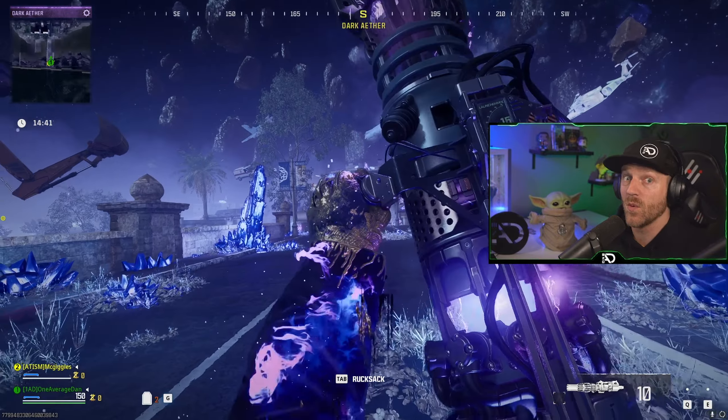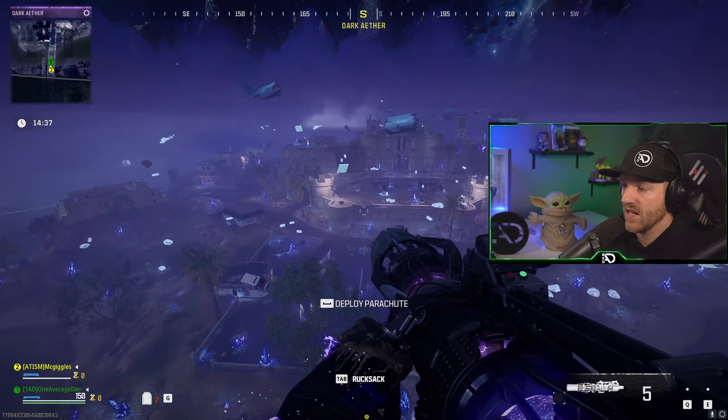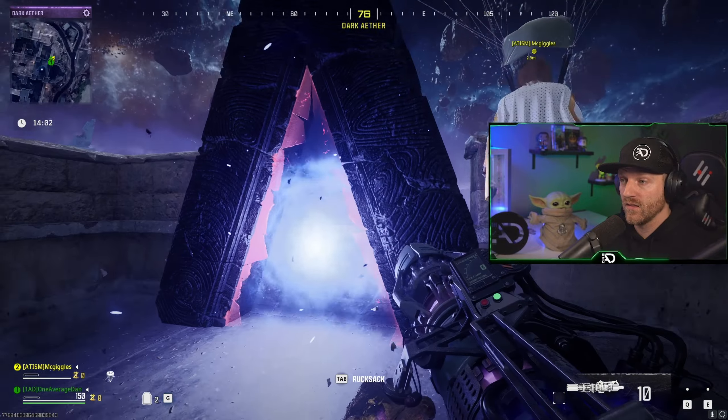Now let's Scorcher — we're using Scorcher because it's way easier. We're going to go straight to the exfil here, not trying anything fancy. This is just to demonstrate how it works; you can obviously do a full match in here and collect whatever you want. Now hit the portal.